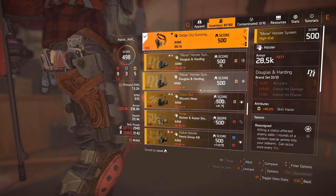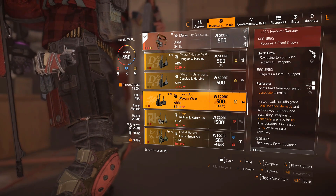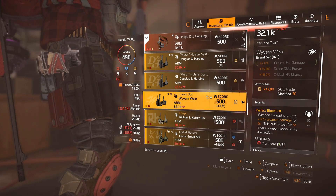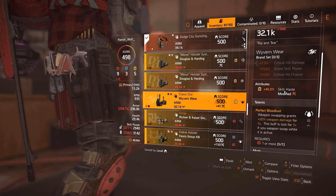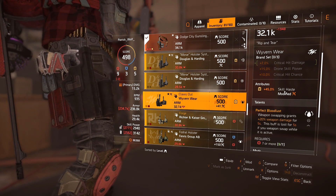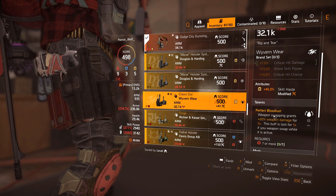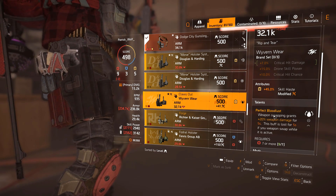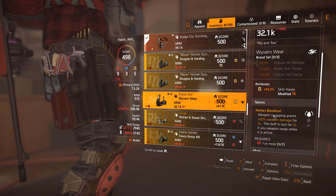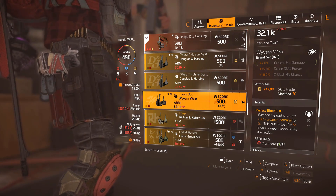If you don't have this holster, go for the Perfect Bloodlust holster instead. Every time you pull out your shield it counts as a weapon swap — going from your primary to your pistol — so you'll get 20% weapon damage just by swapping to your pistol every time you pull out your shield. It also works when your shield gets thrown away and you get your primary out. This is what I'd be running if I didn't have the Dodge City Gunslinger Holster.